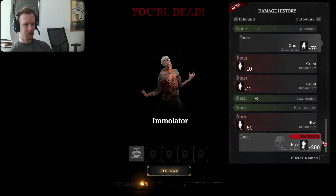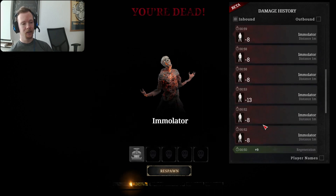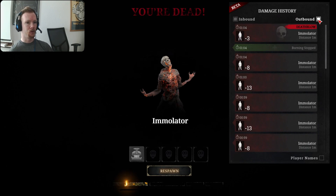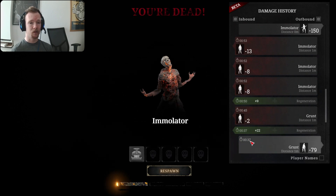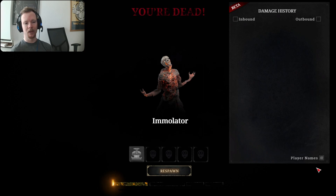So the outbound damage is highlighted in gray - we killed that hive, did a little bit of damage to that grunt, did damage to an immolator, killed a grunt, and it's got all the timestamps showing when that happened. The inbound damage is highlighted in red - damage taken from the hive, how much from the grunt and the immolator, as well as the death blow that killed us. You've also got green in between, which shows healing factors - like when you stopped burning, or natural regeneration of health over time. Player names would also come up if you were taking damage from a player in PvP.